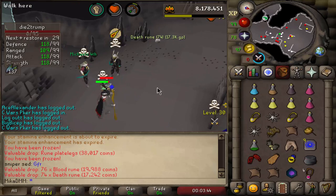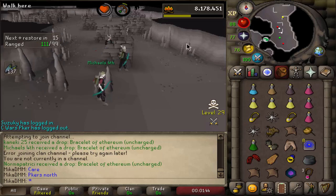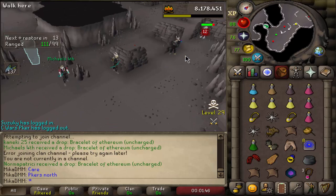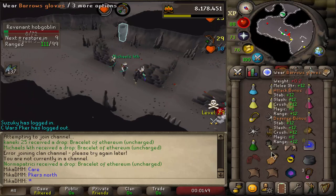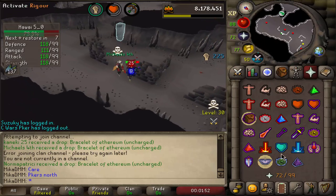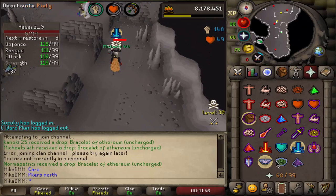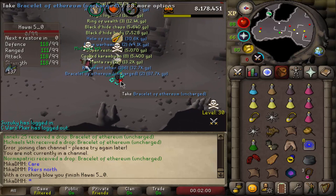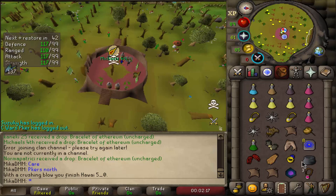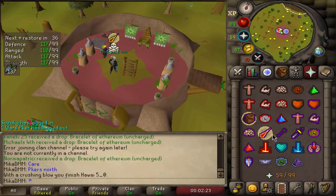Nice, your loot - finally. Let's attack this hobgoblin and then instantly go for him. Oh, I got the dragon plate legs! Nice. Check - 800k, nice. First decent one.